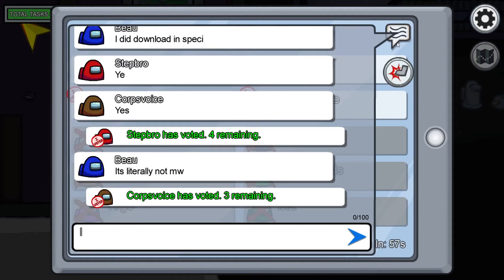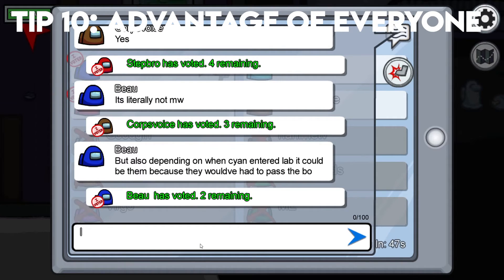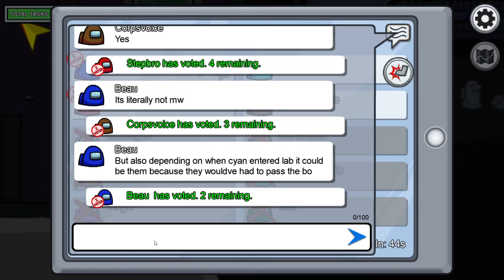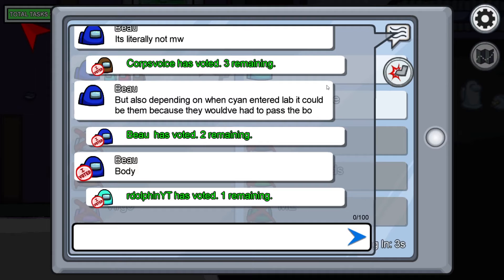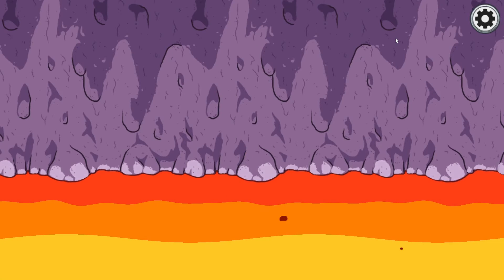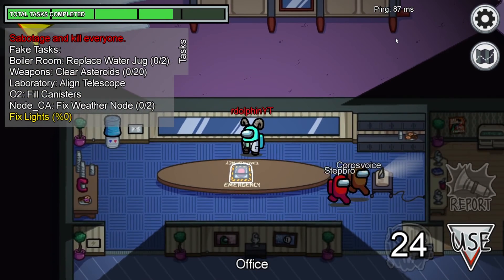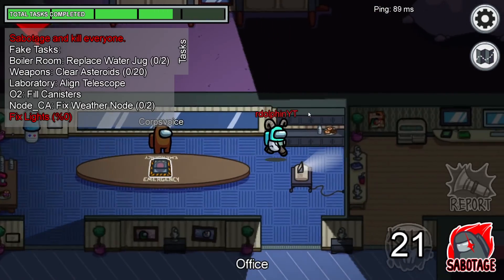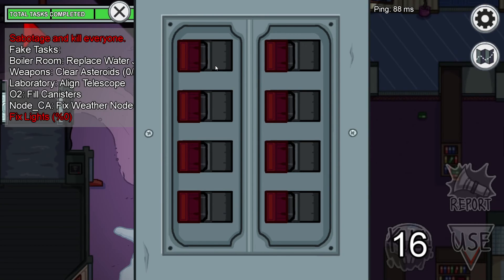The tenth, final, and most important tip: right when the game starts and the screen comes up telling you to be quiet, if you left-click on that screen it will let you skip it and start the game faster. This gets you into the game quicker than anyone else. For example, you could hit the vent at weapons, pop up at navigation, and go down to storage — and absolutely no one will expect you to be there because it's so early on. This could get you a couple of quick and easy kills and is one of the most overpowered tips very few people know about.